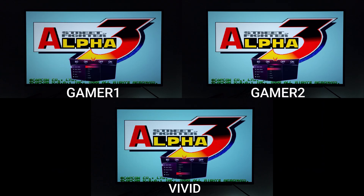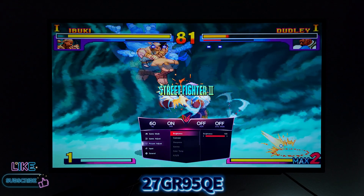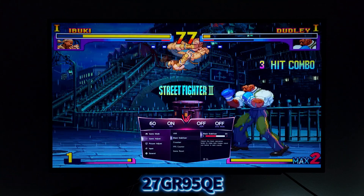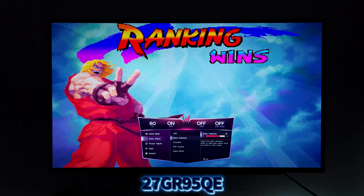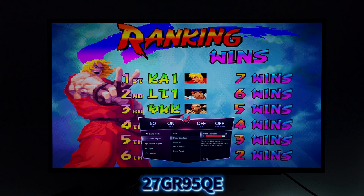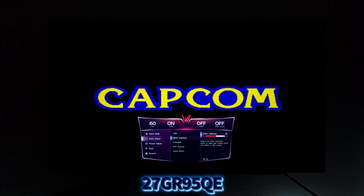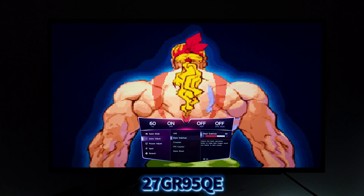Before we see the differences of the picture presets, I do want to note something. At least according to my eyes, the Black Stabilizer seems to be improved. Before, anything above 60 would wash everything out and it was unplayable. I really want that picture impact, that vividness, that depth of the picture, without adding too much shadow detail and losing overall contrast. The Black Stabilizer is basically a shadow detail enhancer, and before at 60+, it would wash out or give you too much shadow detail.